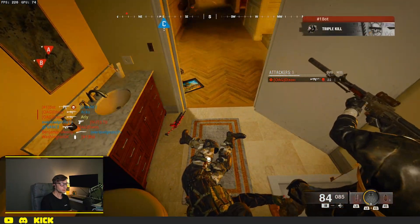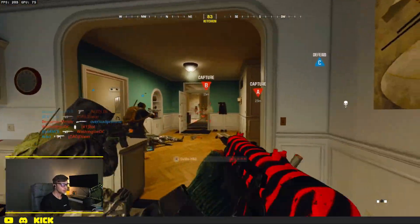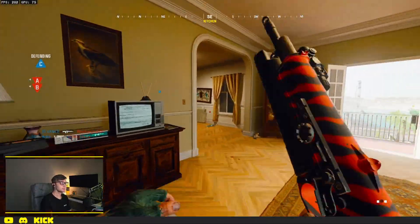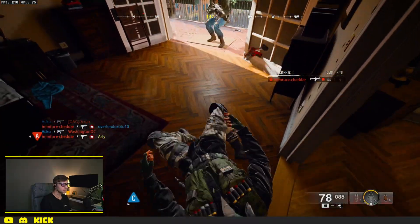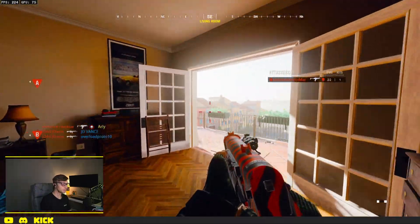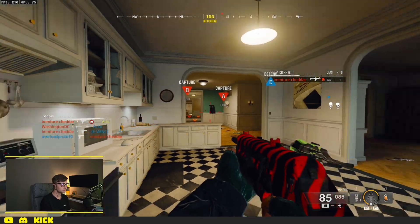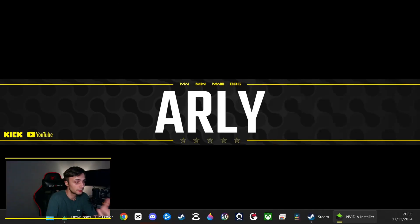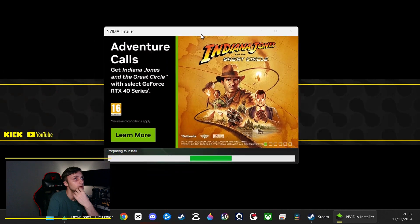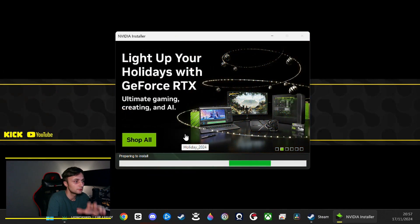I'm installing the driver only — this is just a display driver, and I won't be installing GeForce Experience as well, because GeForce Experience is going to try and upgrade me to a different driver version — the latest again. Just so that it doesn't keep annoying me with 'hey, update now,' I'm going to go ahead and install that. As you can see, we are installing right now version 560.70, and everything should be back to normal.